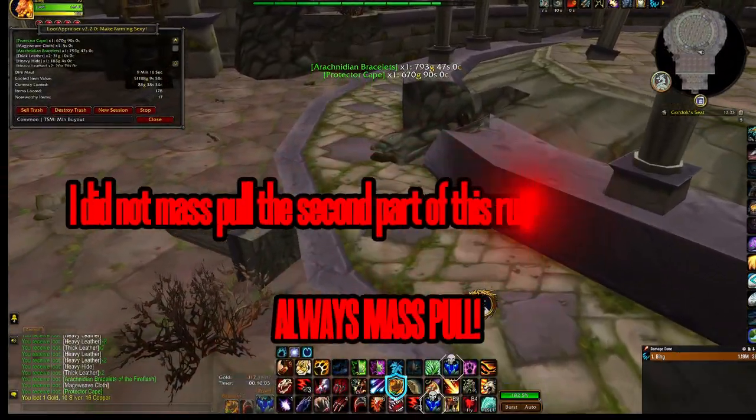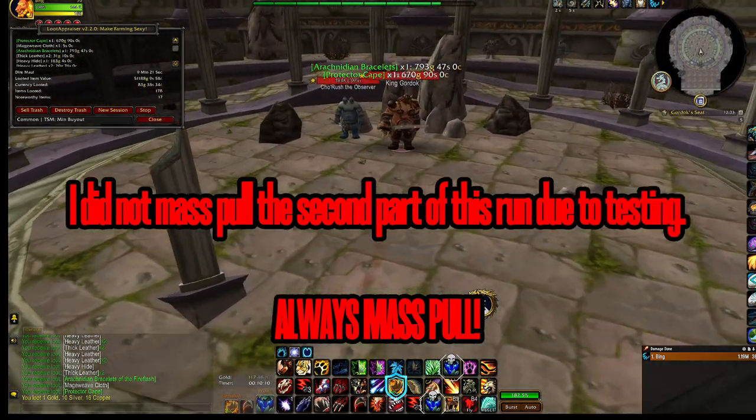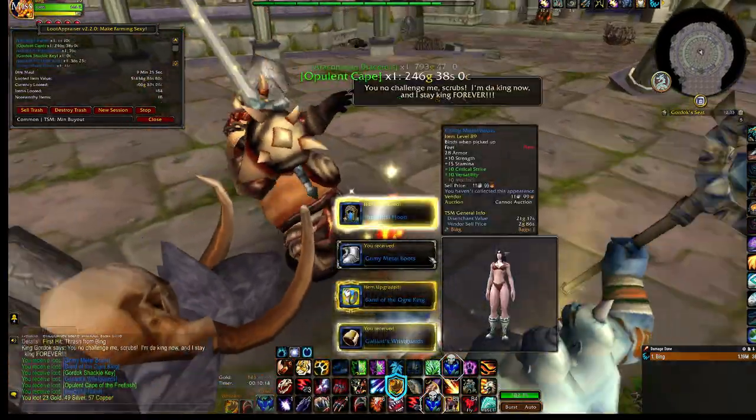Carry on with the rest of the dungeon as the last boss always drops a key. So mass pull again up to him, grab the key and run back to hand it in, looting and skinning before you go.